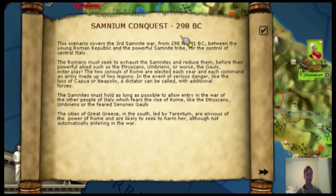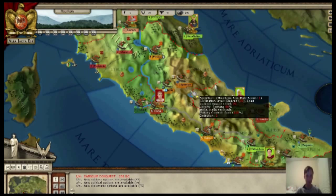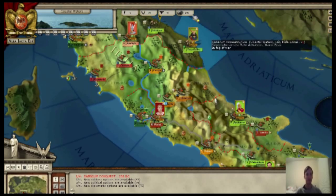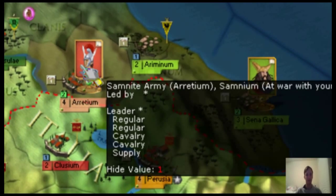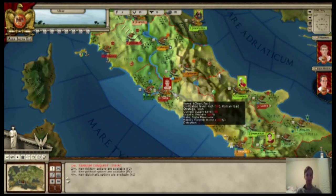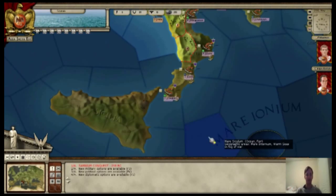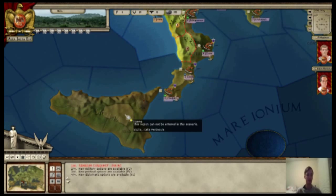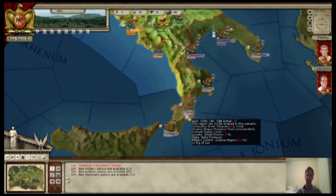As you enter, the first screen that pops up talks a little bit about the war and what you should do. Here is the map — a very beautiful map. You can see the mountains going through the center of the peninsula. You see different pictures representing the different forces. These are the enemy forces here, and we have a little bit of information on them. Going down, you'll see a darker shade of color, because that area cannot be entered in this scenario — it's not relevant to the third Samnite War.